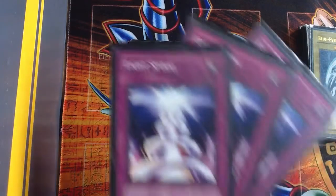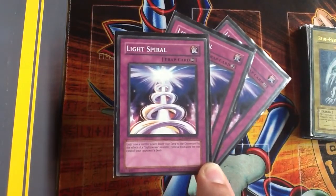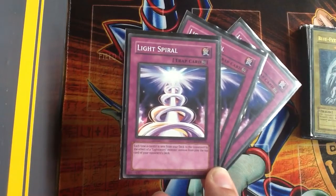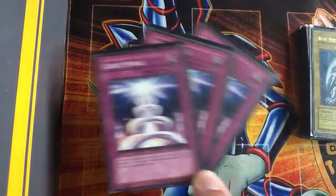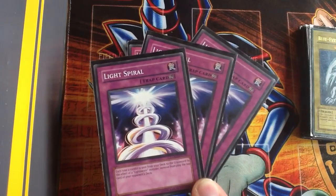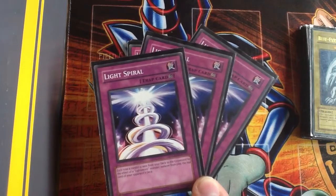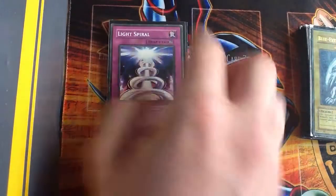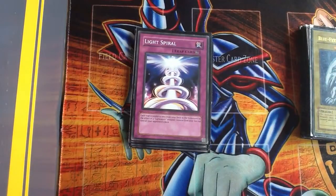I'm running three Light Spiral. Each time one of my cards is sent from my deck to the graveyard by the effect of a Lightsworn monster, I can remove from play the top two cards of my opponent's deck. If I've got two of these down, that means every turn I can ditch at least six cards from my opponent's deck — which is a really good effect for getting rid of your opponent's monsters and cards, and hopefully it's the best ones that get ditched.